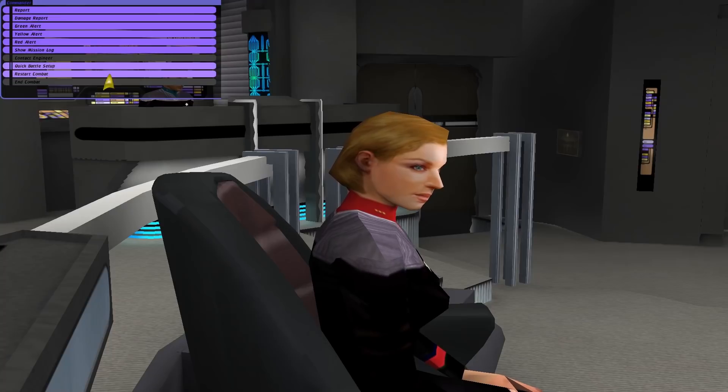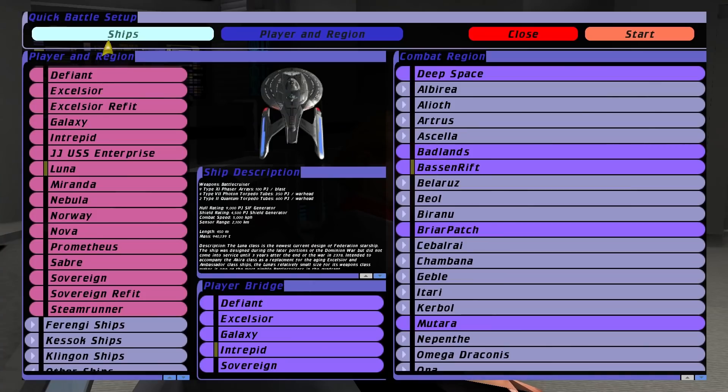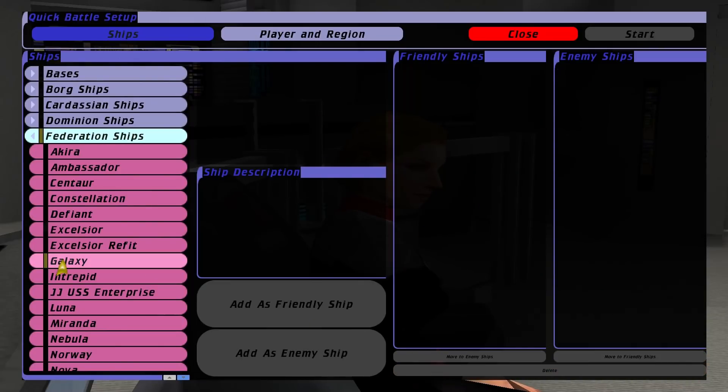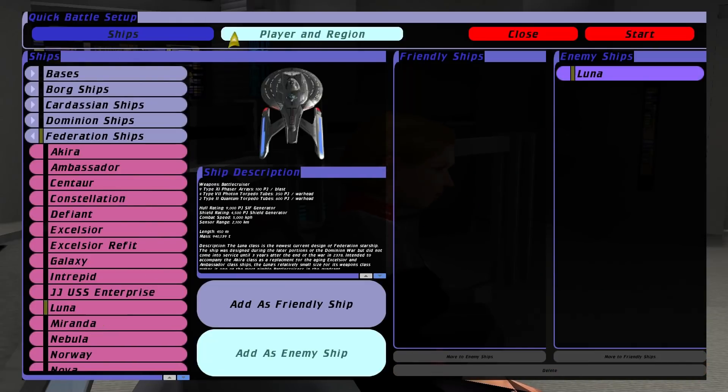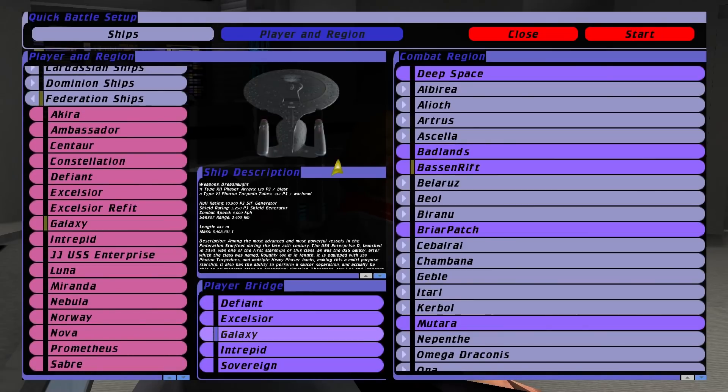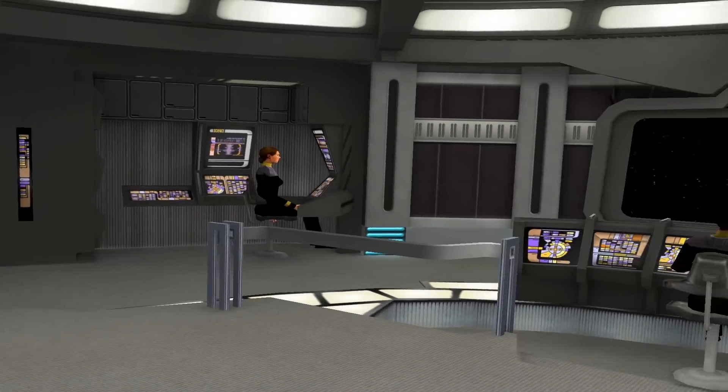The old Galaxy class wins. Okay, so let's try that again, but this time the other way around. We'll face the Titan and we'll be in the Galaxy class — the Enterprise D.